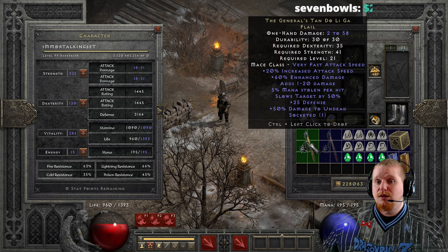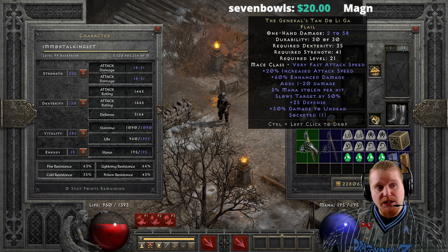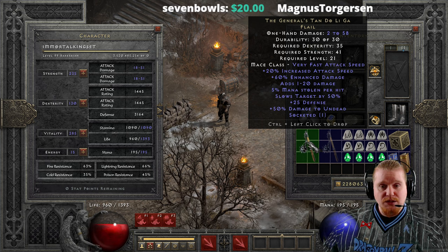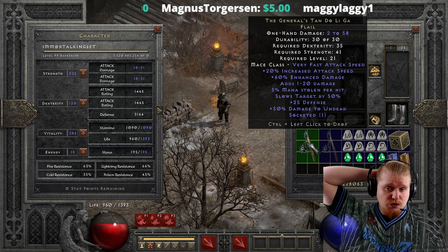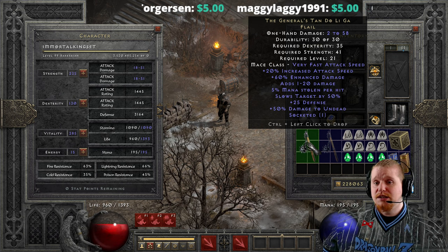Flails are also relatively fast weapons already, so it's just very nice to have an increased attack speed on a flail, which means that this weapon does actually hit very nicely as far as speed is concerned. We also have 20% increased attack speed on this, in addition to the very fast nature of the flails, and that means it's going to attack even faster.